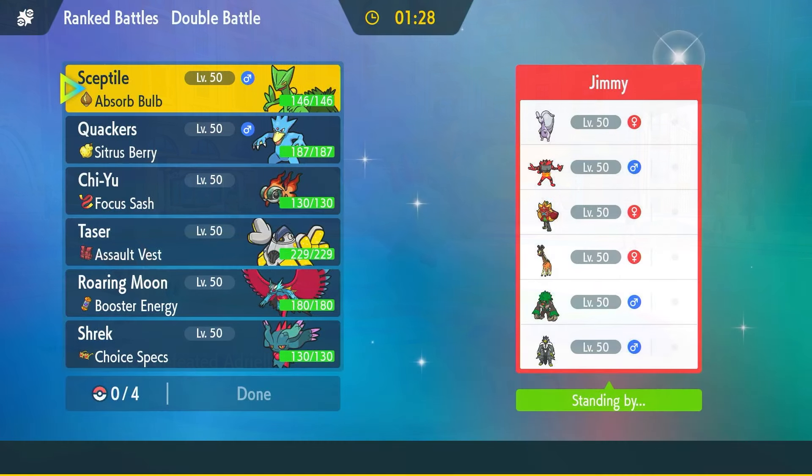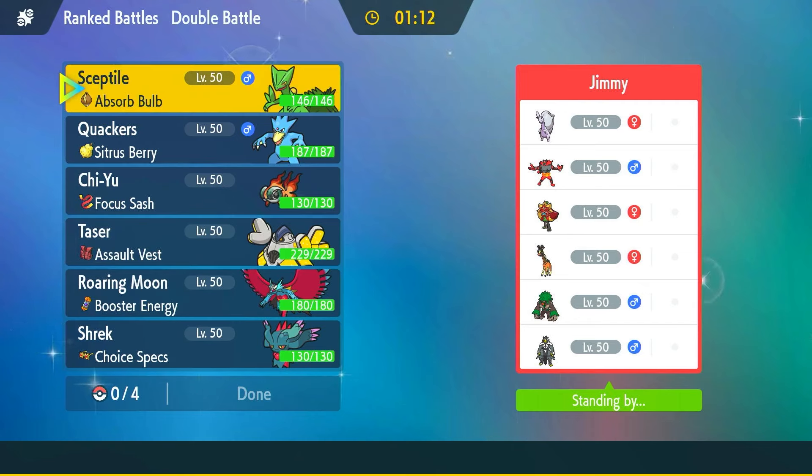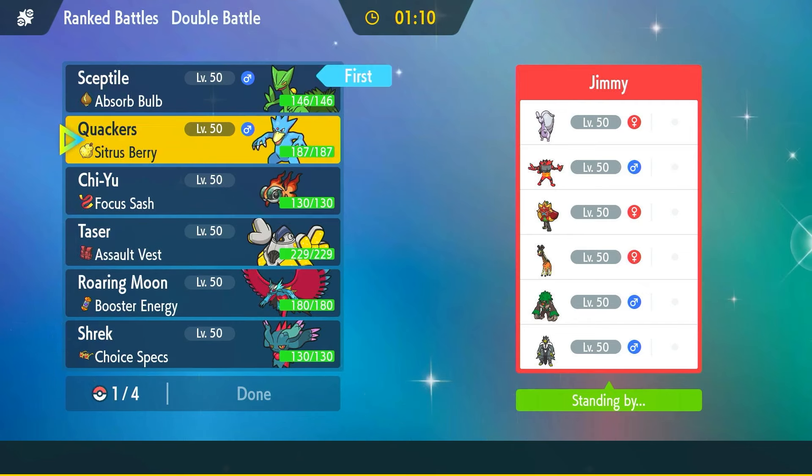We've got Jimmy here and Jimmy's got a Hisuian Goodra team. That thing is tough. Septile actually looks really nice here — if they lead Incineroar and Ogre-Pawn, that could be a little tough, but I do like Septile and Golduck here.